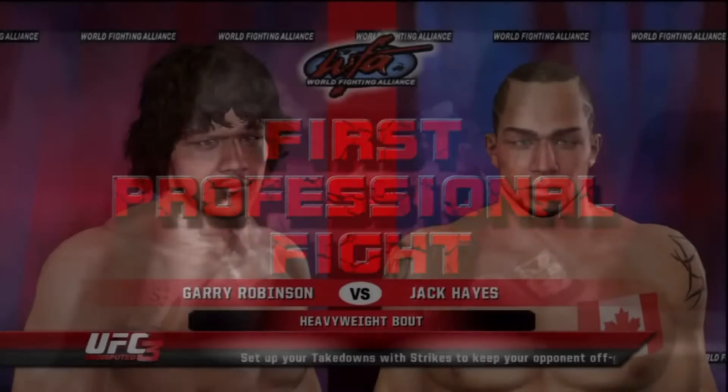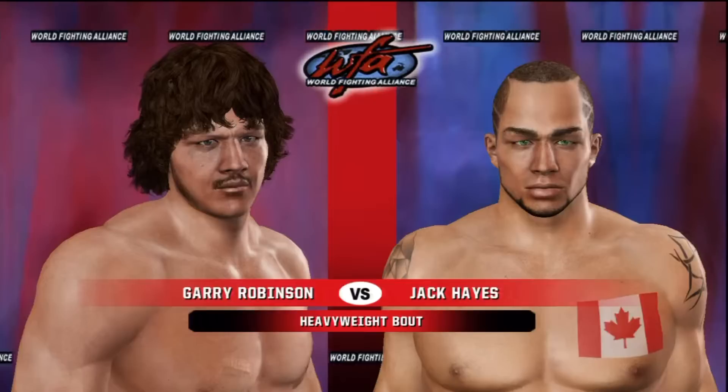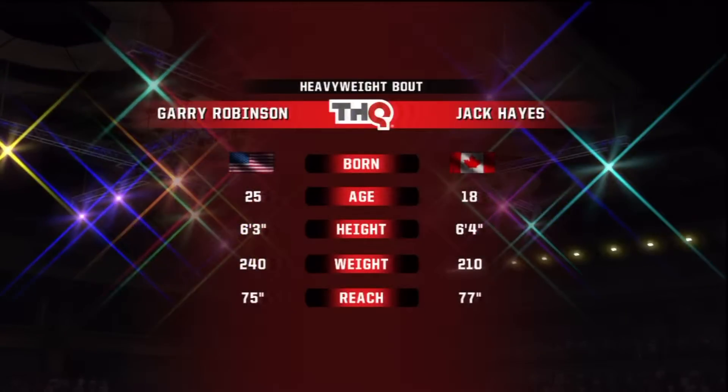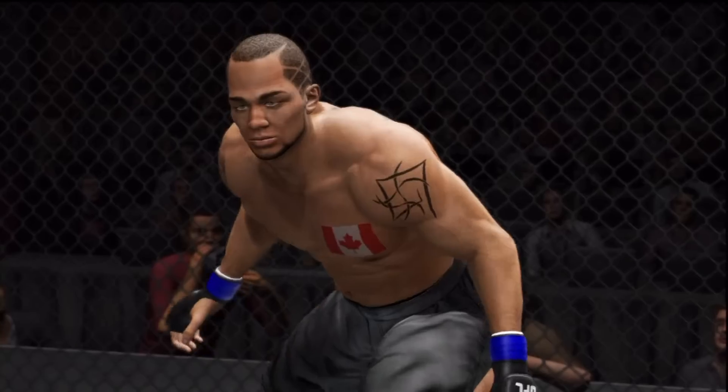What up guys, G-Dog Casey here bringing you a UFC Undisputed 3 career mode fighter, Jack Hayes on the right. He is a Canadian, 6'4", 210 pounds with a reach of 77 inches, and this is the first career fight for him.